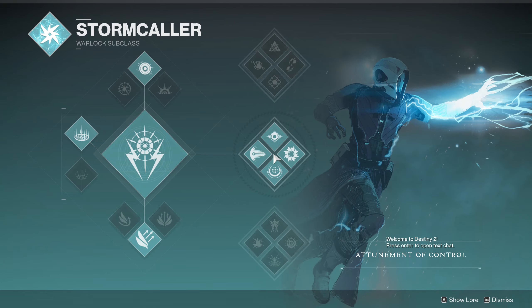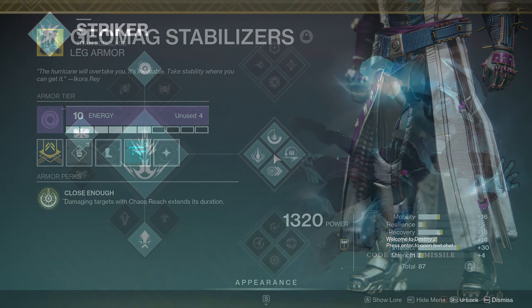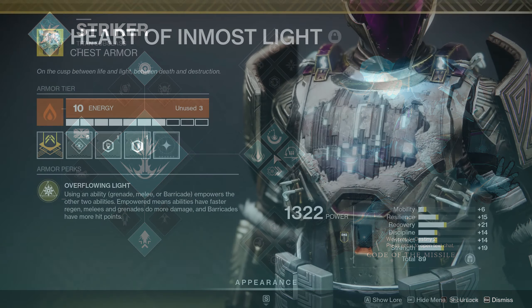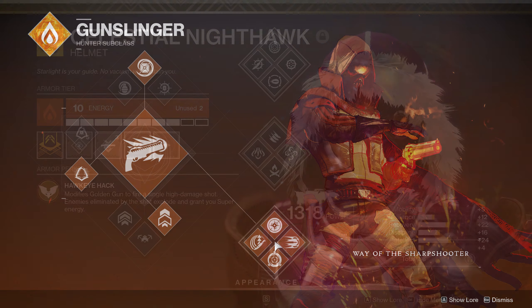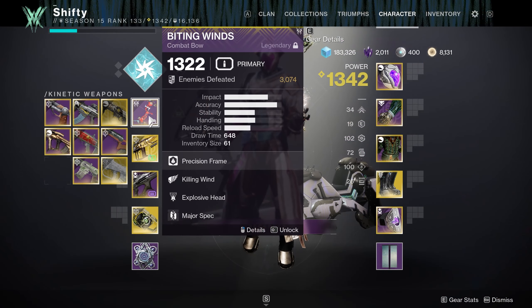For my Warlock run I'm using Chaos Reach and Geo Mag Stabilizers. On my Titan I'm running Thundercrash and Heart of Inmost Light. And then on my Hunter I went with Bottom Tree Gunslinger and Celestial Nighthawk. For weapon options, in your kinetic slot I recommend any kinetic bow — I'm personally using the Biting Winds bow. This is going to be for Overload Champions.